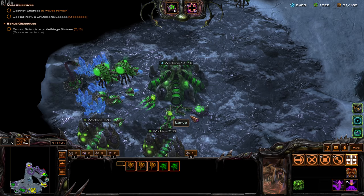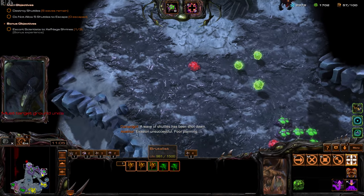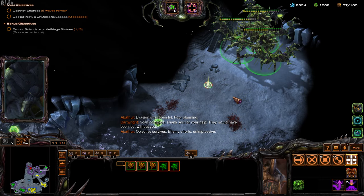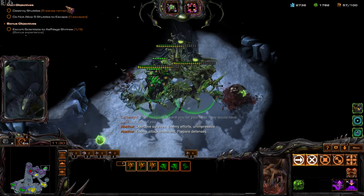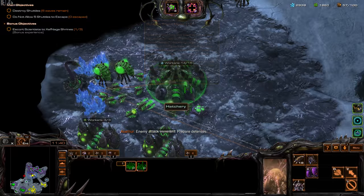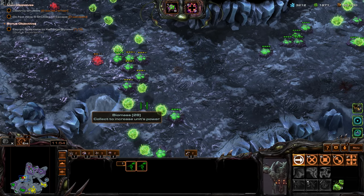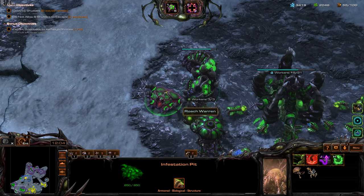We're fighting the mutators, guys. Where are my Mutalisks? Let's push into this base. I remember there being Swarm Hosts here — there they are. Good thing the detection radius is still the same. Our enemy is pushing through here — they'll kill off the rest of those Roaches. I think I lost a U-Lisk.